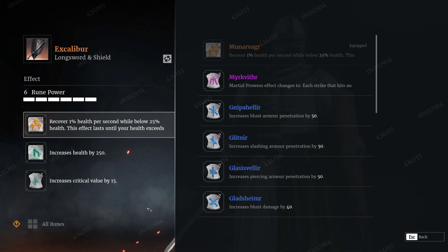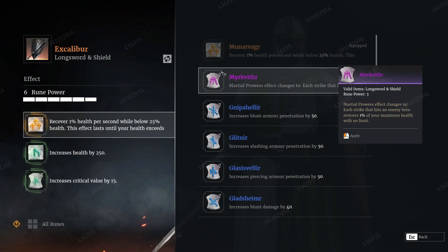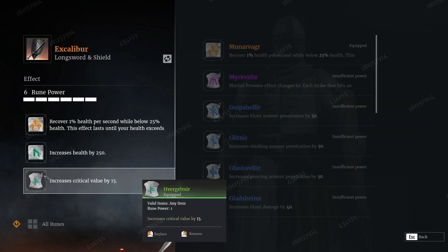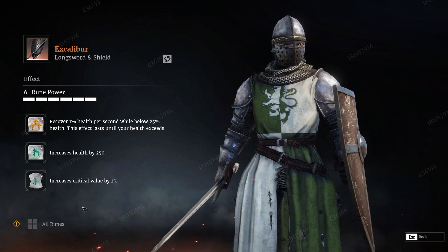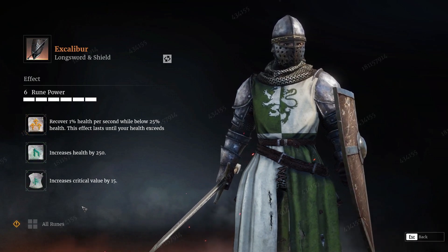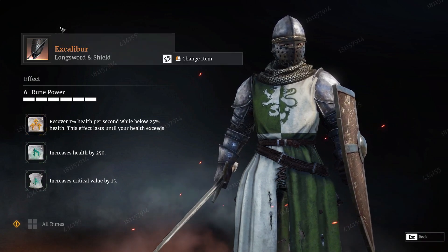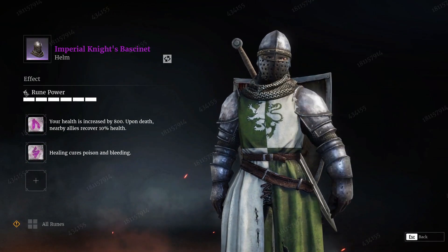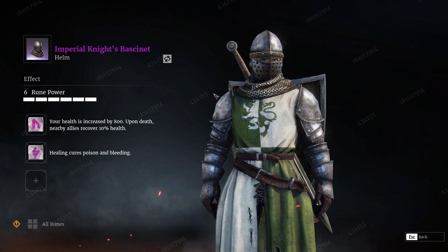Each rarity of rune has a particular rune power associated with it. As you can see, Legendary is four rune power, Epics are three, Uncommons are two, and Commons are one rune power. You can have up to six rune power on each piece of gear. So you have two restrictions: three slots total, and a cap of six rune power. That means for certain pieces of gear you're going to potentially only have two runes despite having a third slot, because you'll max out on total rune power. You're going to have to really plan out what runes you want to use for what gear.